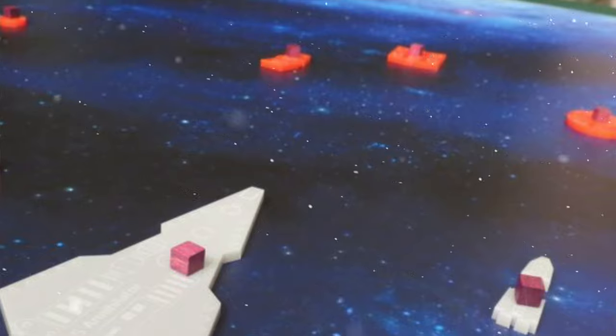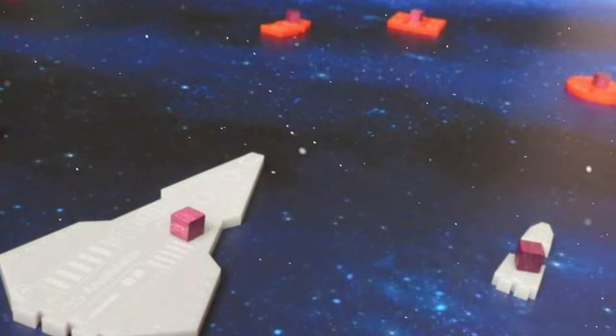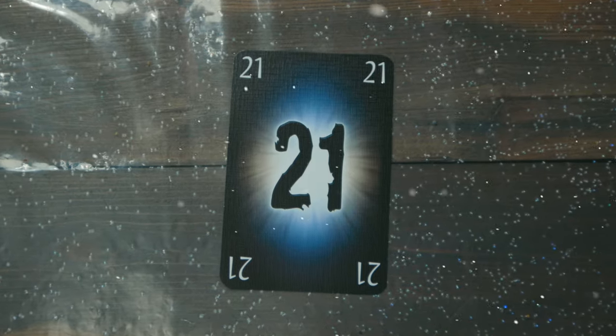In Flick Fleet you take control of a fleet of acrylic ships, place them on a flat surface, and play through different scenarios — flicking your ships and then flicking dice off the ships to deal damage to opponents. There are two expansions, and we're still waiting for a four-player variant for massive space battles. It's one of the most original and best dexterity games we've played in a long time — still available, so go get it.